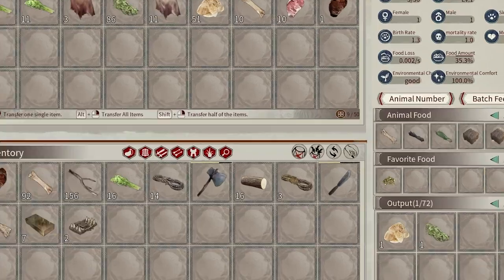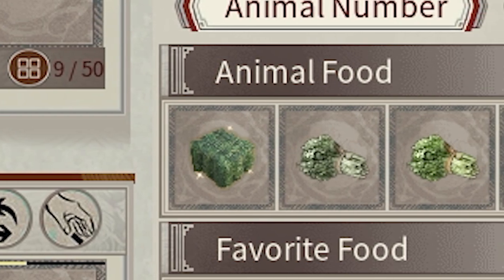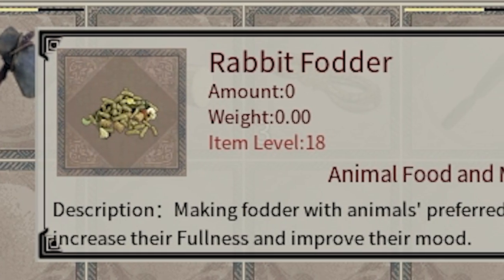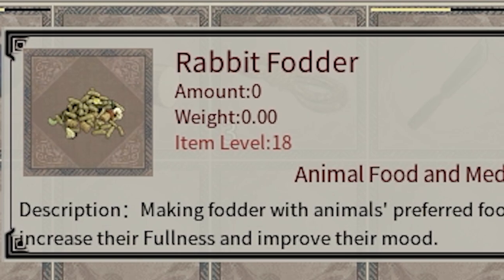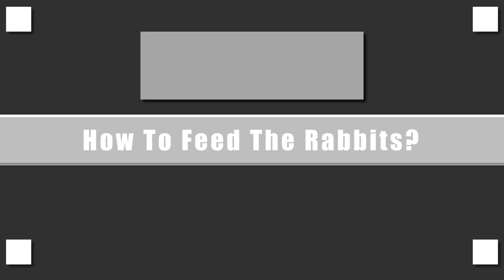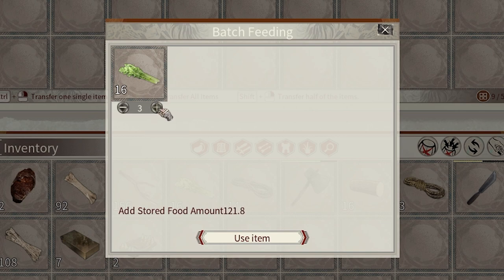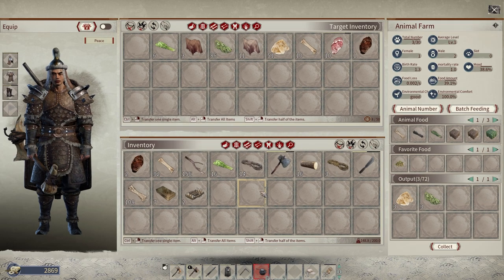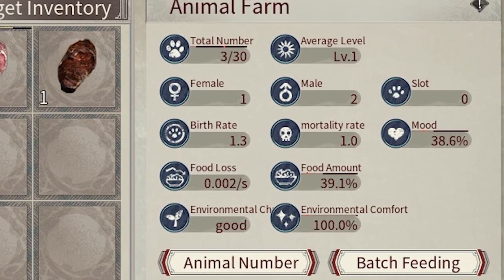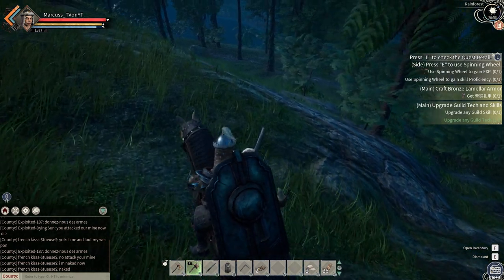Your output is affected by mood and the total number of animals. Animal exclusive fodder can improve their mood — anything listed under 'animal food' can feed the rabbits, but using their favorite food, which is rabbit fodder, will lift their mood and produce more output. To feed them, click on batch feeding, increase the number to your liking, and press use item. Bonus: if you have warriors, you can assign them to collect output and feed the rabbits automatically.